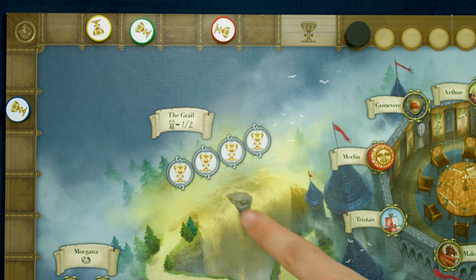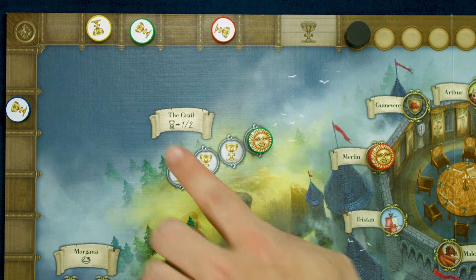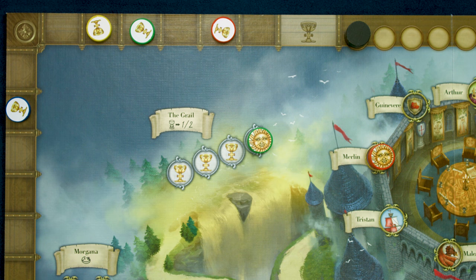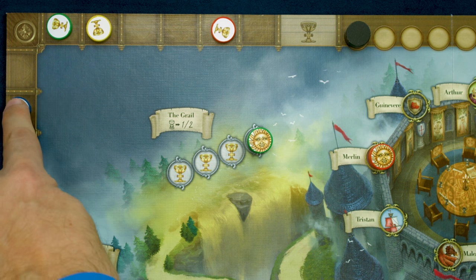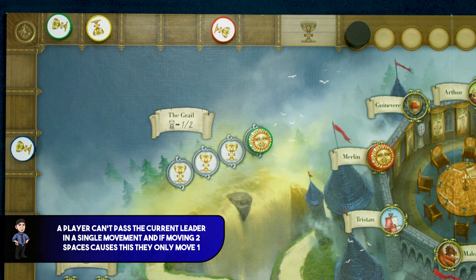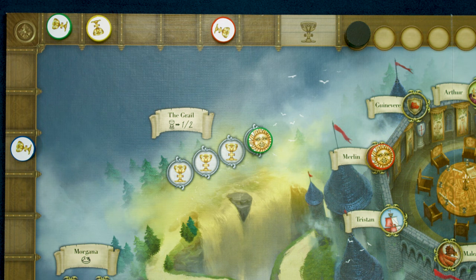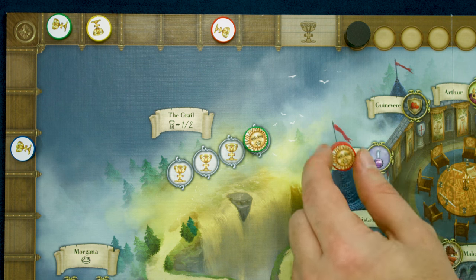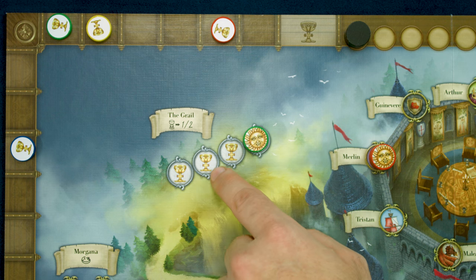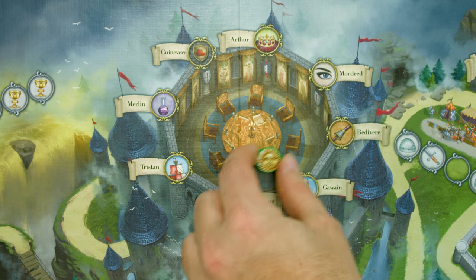The final stop along here before the round table is the Grail spot. The Grail spot is special in many ways. When a player comes in here, they place into the rightmost spot, then get to advance their token either one or two spaces along the Grail track. If they are not currently the lead player, they can move forward two spaces; if they are the lead player, they will move forward one space. On your next turn, you can choose to remain here to do the Grail action again, or choose to move off onto the round table. However, if at least one player is at the table and all other players are on the Grail position, then all players must move from the Grail spot to the table.